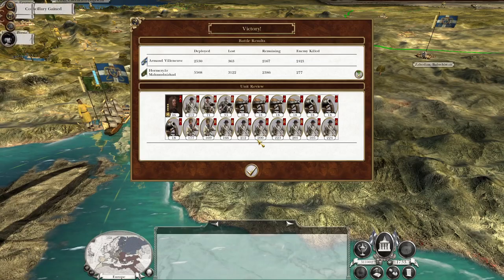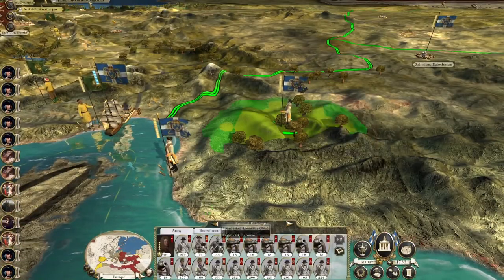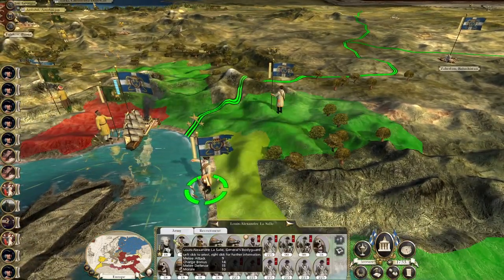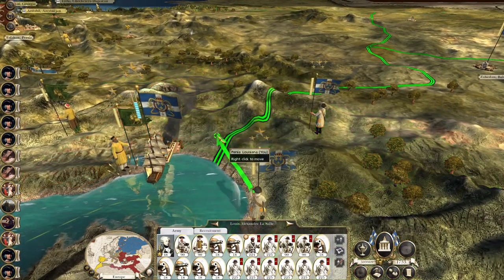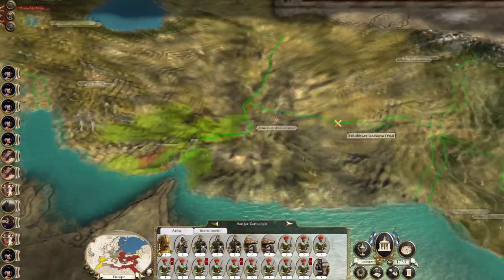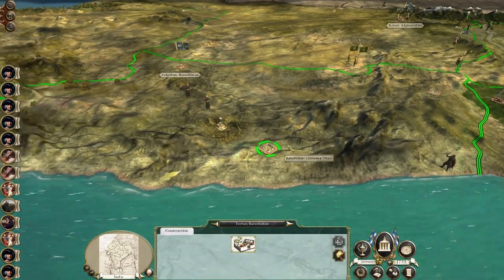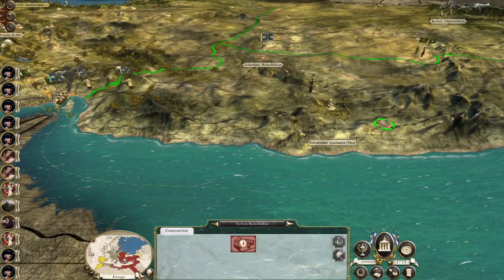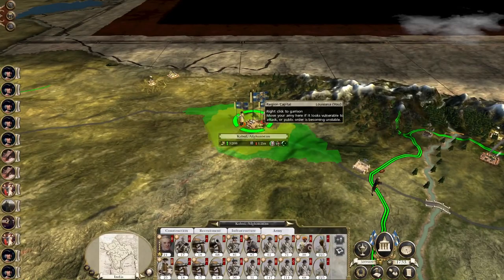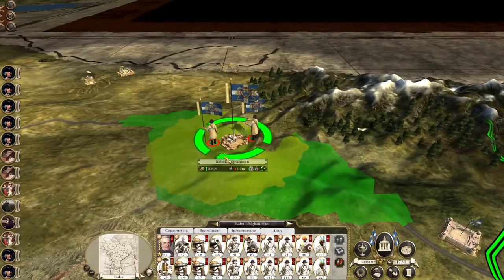That knocked back that army which has made it a bit of a shell of its former self. These armies can push up together. I don't know how many men Sanjar has. You need to lose a pleasure garden and replace it with a religious building.